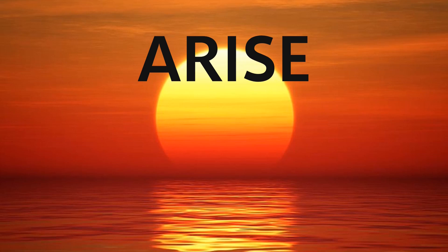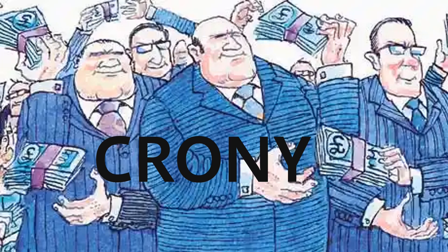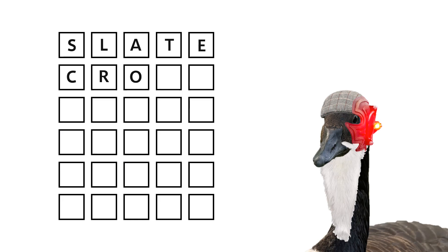Now, if you apply my algorithm on the list of words that don't contain S, L, A, T, or E, then you'll find the best second guess for my dad's strategy is 'crony.' So for the bot simulating my dad's strategy, it'll always start with the guesses 'slate' and 'crony,' and then proceed from there.